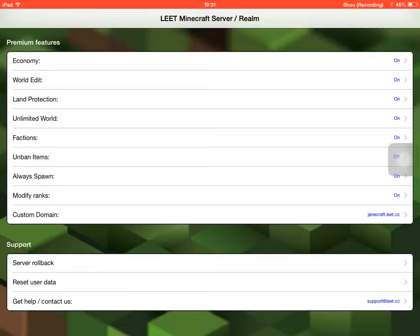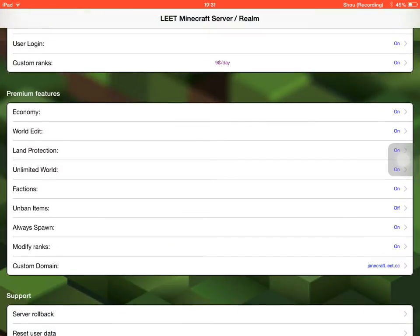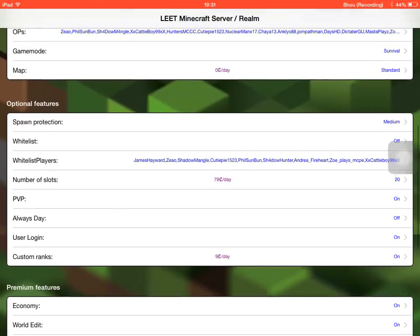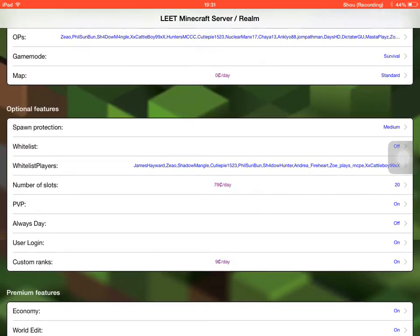That was kind of it — I'm really sorry this was kind of short. Also, since that time, fractions was added to iOS, modify ranks was added as well, and always spawn was added. So there were a few things added. There might be a change log in the description below if I can get some.